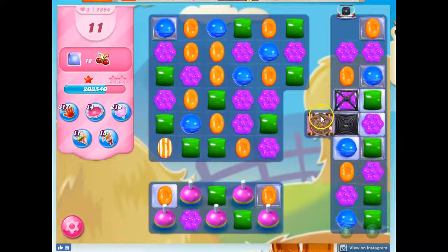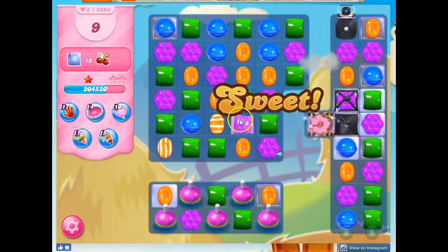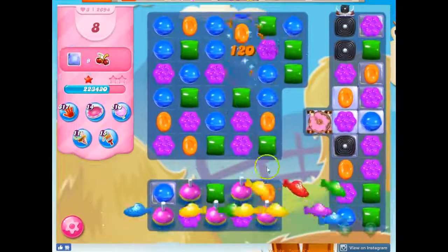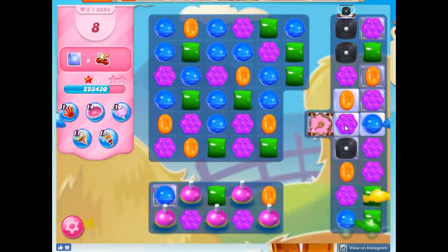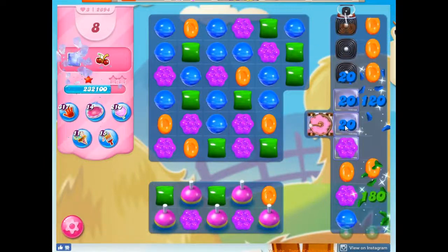I don't know that the fish actually help here, but I do know that a stripe would. I'm going to go with a Striped-Wrapped Combo. It's going to hit here and the bobbers, so we're going to send out the fish. And it looks like definitely the fish are key here in getting this job done.